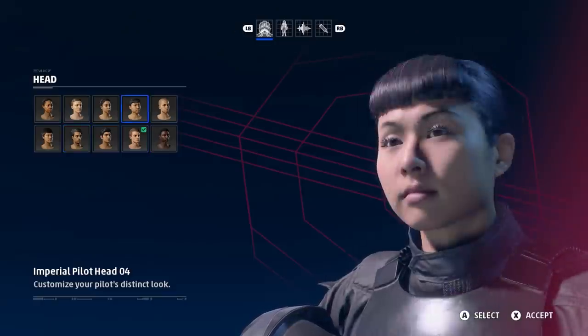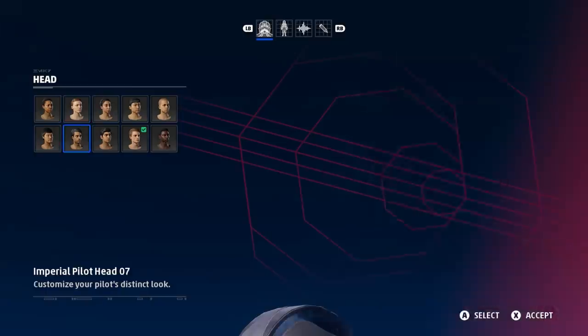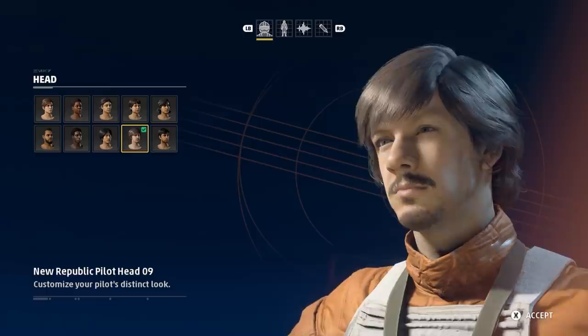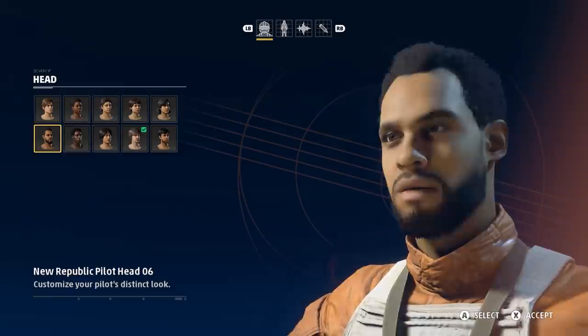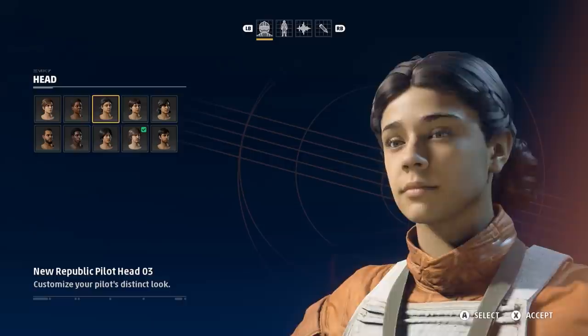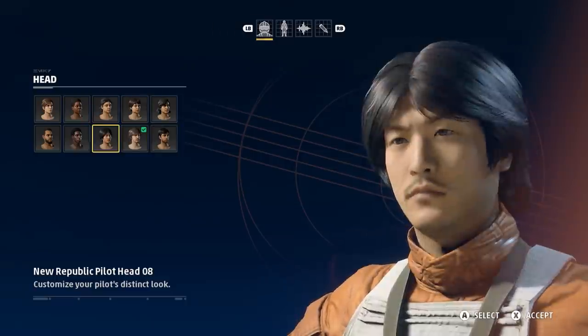Starting off, I'm going to look at all the customization options for your character, and then later we'll look at the starfighter options. First up are the New Republic pilot heads. You won't be able to customize your actual facial appearance in Star Wars Squadrons — you'll just be selecting from a list of preset faces. There are five male appearances and also five female, and these are who you'll play as in both the story and multiplayer.